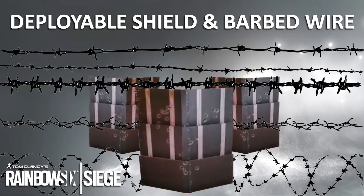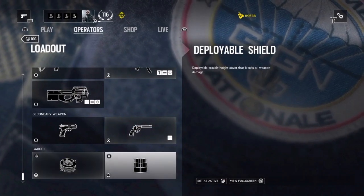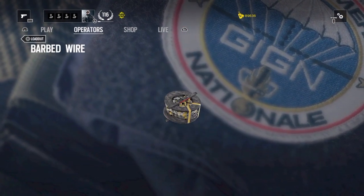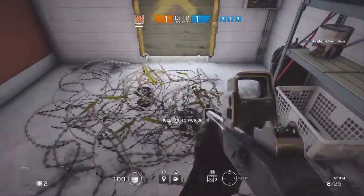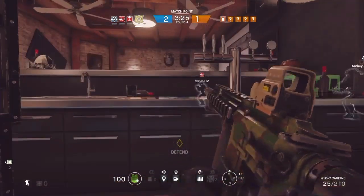Hey, what's up everyone, it's Leo here again. As you guys might have noticed, I'm not an English speaker — I'm from Brazil — but I'll try my best to make another video on Rainbow Six Siege. I bet a lot of people ask themselves: deployable shield or barbed wire, which one should I pick? Well, I would say you can go for one over the other. It depends on your team strategy and how you will play.